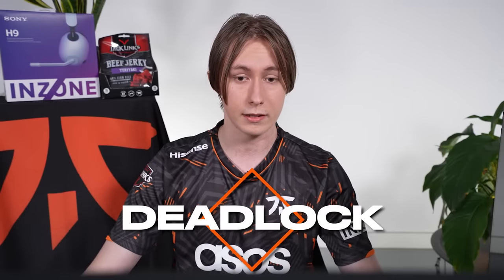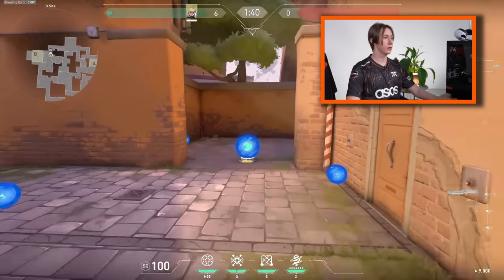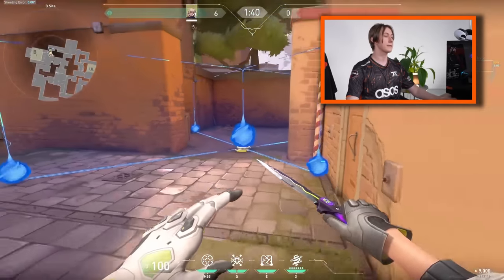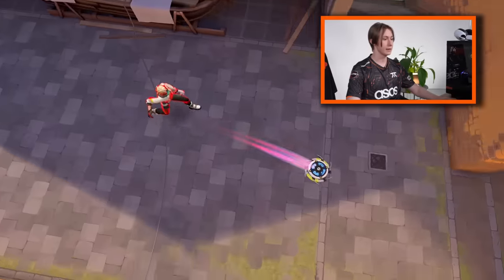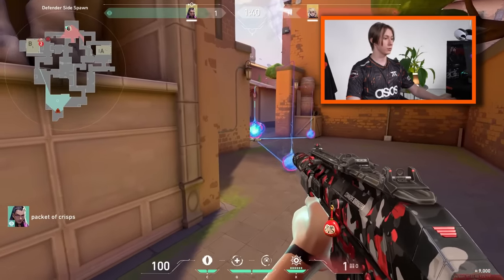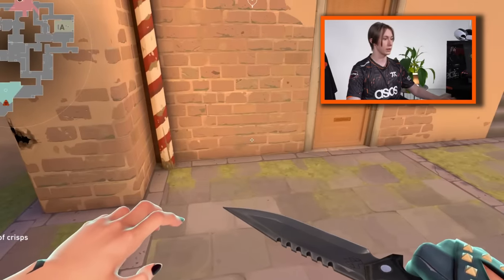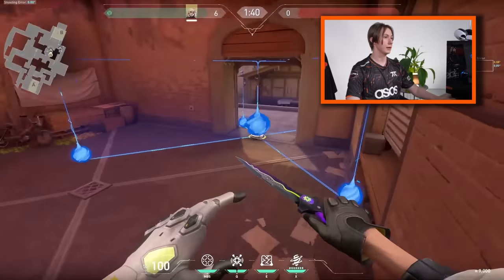Deadlock is a new character. If you're playing on attack side on Deadlock, it's actually really cool to use your wall on the entrances where the defense side can start. For example, if your team takes B-side on Ascent, you can use your wall on Market or Mid. It would be so annoying for the enemy team to retake from that point, because they literally need to use a lot of bullets to destroy it — and with the last patch, people don't have a lot of bullets, so it's kind of funny.